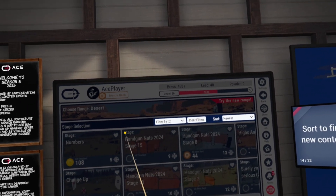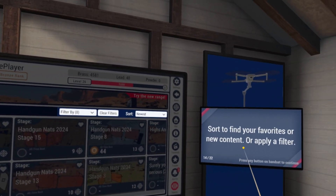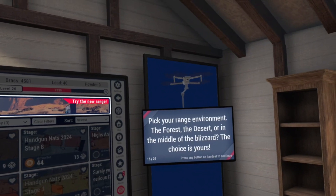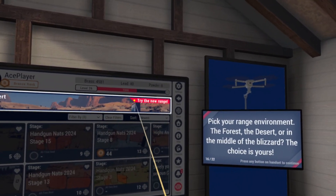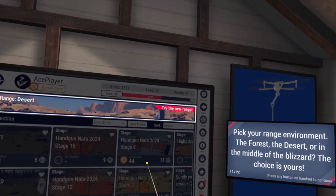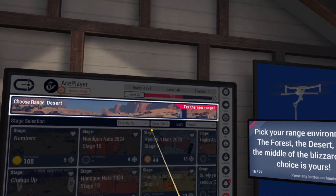In the newest version ending in .26, you can search by name — click the bar, a keyboard comes up, and type in the stage name. Use filters to target a skill to build such as speed, or train for a sport such as USPSA. Pick your range environment: the forest, the desert, or the middle of a blizzard. There are also berms, a plain range. The blizzard environment is visually distracting but valuable for those who shoot competitions in snowy climates or who want a greater challenge.